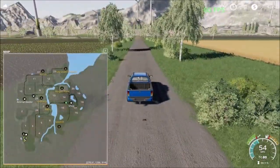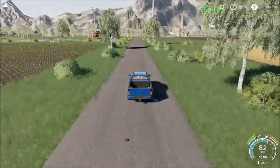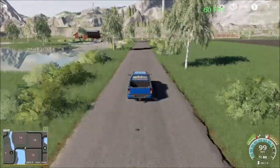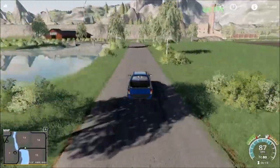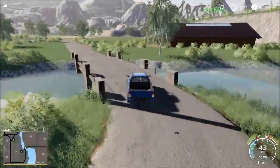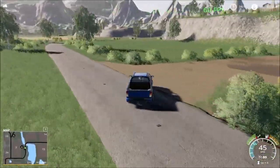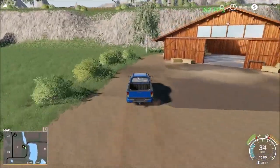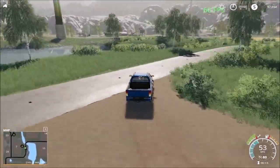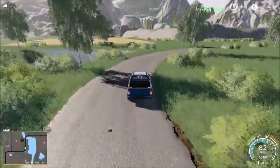The fields are all the same shapes and sizes, none larger. Down here we have the barn where you can come and sell your straw, grass, bales, and stuff. Here is the sell point there. There's a little texture problem there, so now we can head back to the farm.